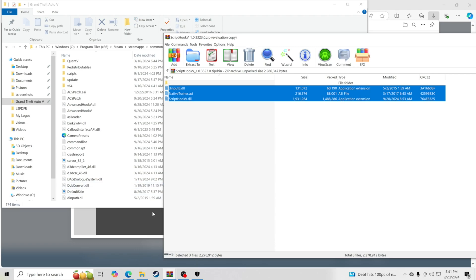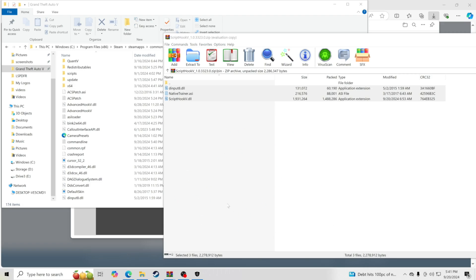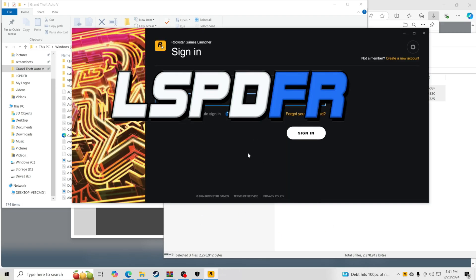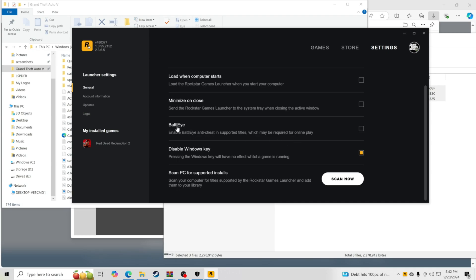Next, we need to go to the Rockstar Game Launcher and open it up. Once it's open, go to Settings for Grand Theft Auto 5 and find the BattlEye option. You'll see it highlighted — just click it to disable it. It should go from yellow to a clear box. That's done, you don't have to worry about BattlEye anymore.